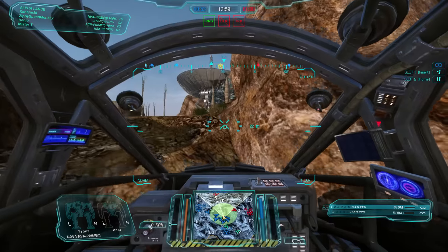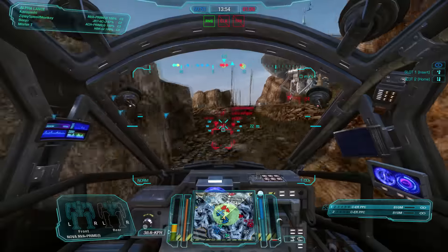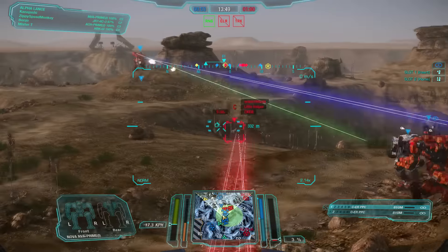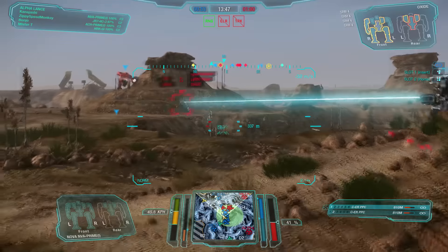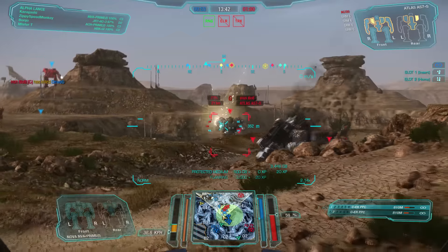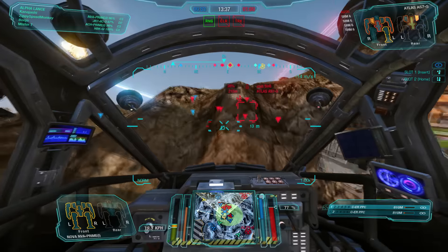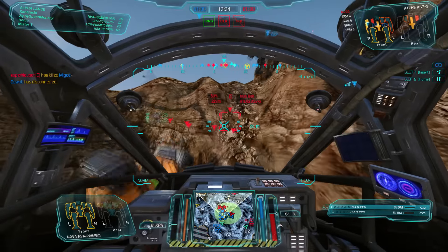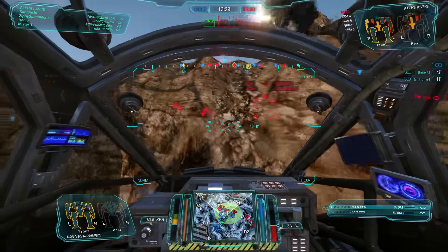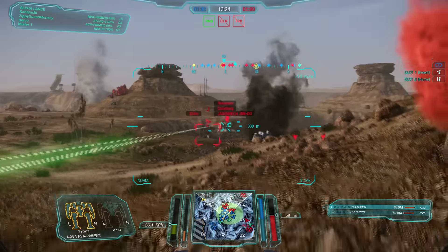I was checking to see if they had a UAV up — it felt like that Jenner would have put one up in his position. An Oxide is coming in the back. Let's try to do a little pop on him — just missed. The enemy is pushing hard from this direction. We're going to fire what we can, going for the head shot on the Atlas, then fall back a little bit and get out of our Arctic Cheetah's way. He's getting caught up on me and I'm standing still — he just needs to walk around calmly.